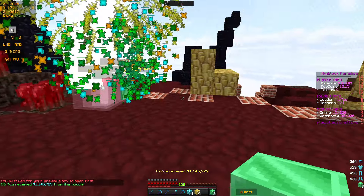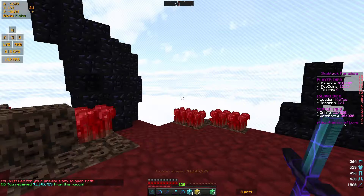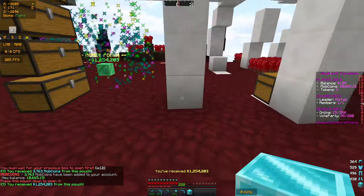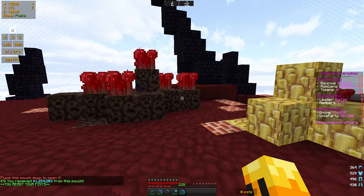Let's get through all these money pouches because that's literally what I need right now. I don't really need mob coins — well actually mob coins would be good — but XP I'm not really in need of. So let's keep on going and lastly we're gonna open the tier 3 mob coin pouch.